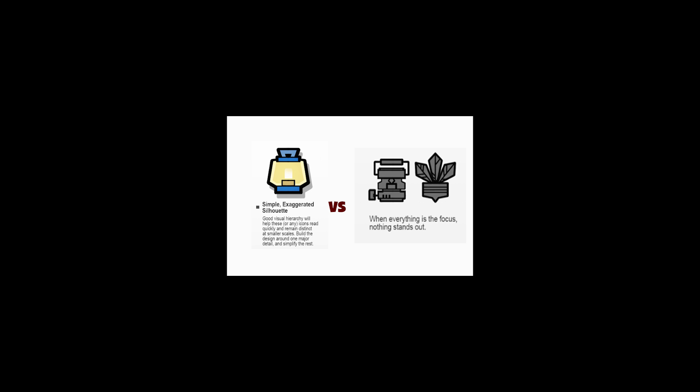In that vein, trait icons have simple, exaggerated silhouettes. Good visual hierarchy helps icons read quickly and remain distinct at tiny scales. All the final trait icons are built around one major detail, and everything else about those objects is simplified. In these lantern and radish counter-examples, you can see that when everything is the focus, nothing stands out, especially when zoomed out.